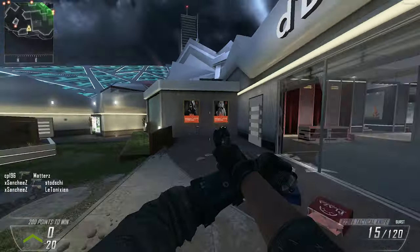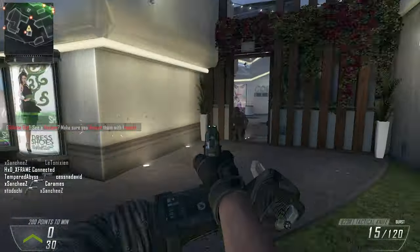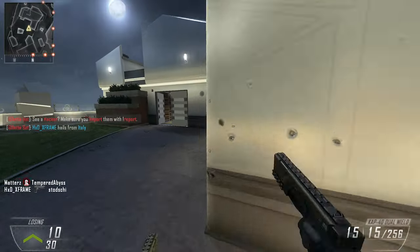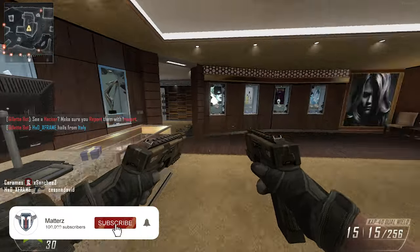We have a bunch of stuff to go through in today's video. Did Treyarch's Call of Duty 2023 game leak out? New images we're going to look at in this video: zombies factions, a Black Ops 2 menu design, a lot of cool stuff here. If you guys are new and would like to subscribe, I would greatly appreciate that, and be sure to drop a like on the video as well.